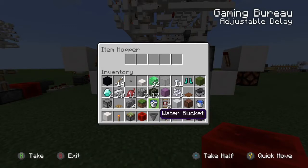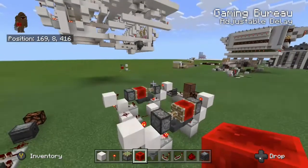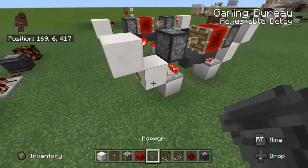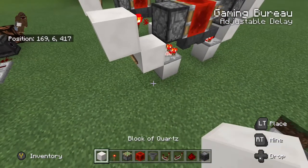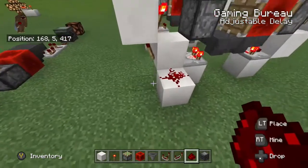We'll go ahead and add items to our slow hopper clock — as presented by hundreds of other YouTubers in the past already — so that will start ticking at 17 ticks per cycle because we put 17 items in it.